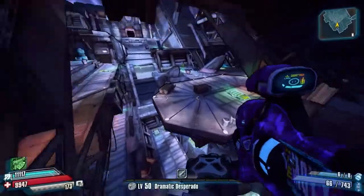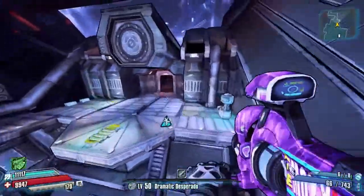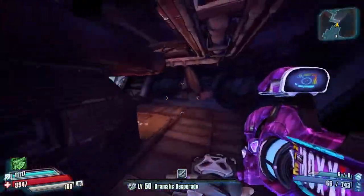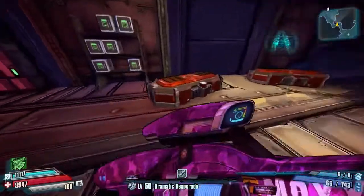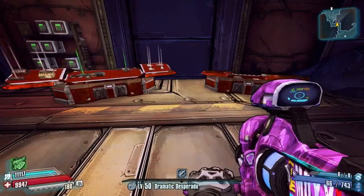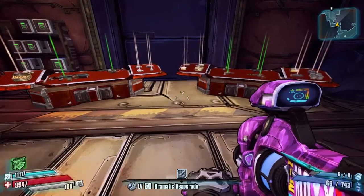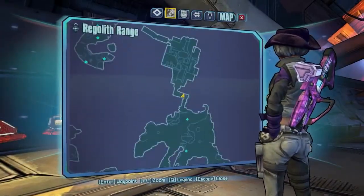I'm going to speed things up a little bit here instead of cutting the video, just so you can see exactly where I went. After you kill Deadlift you jump up onto a series of elevators and the reward in the next room for killing Deadlift is these two big moonstone-style chests here. Once again a map reference.